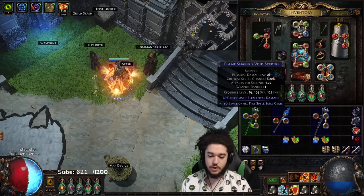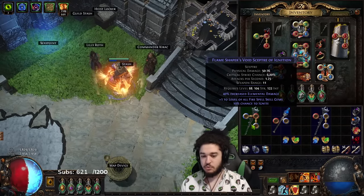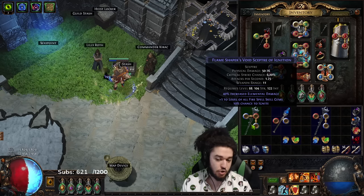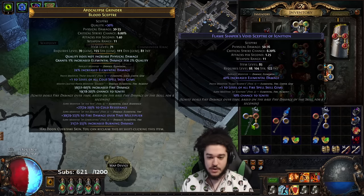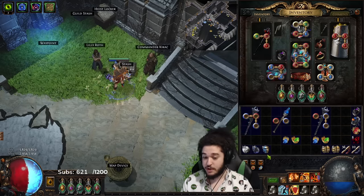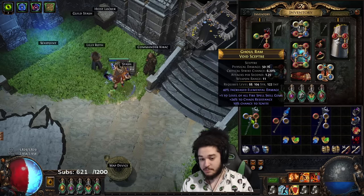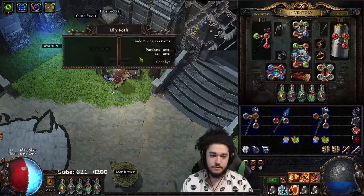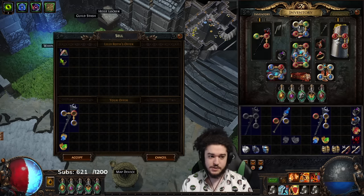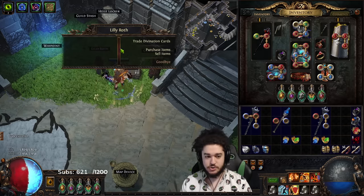So from here we're going to go ahead and augment. That's a brick suffix that doesn't really do anything. I would still personally regal it because there's a chance you can hit T1 fire damage, and T1 fire damage is pretty crazy. So we hit chaos res — that would be vendor, start over. If you try doing the recipe with rares it's not going to work, so you want to make sure you scour first.